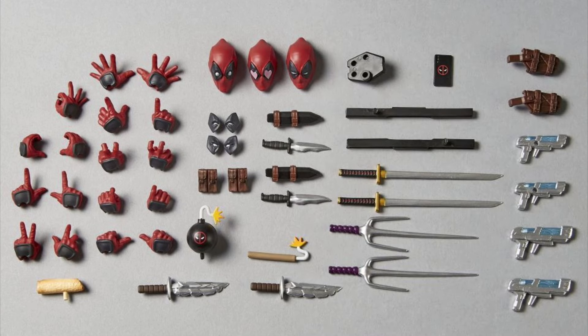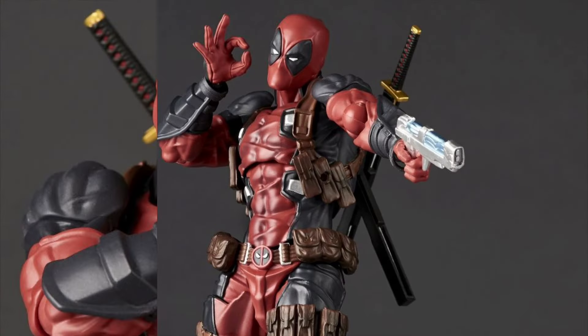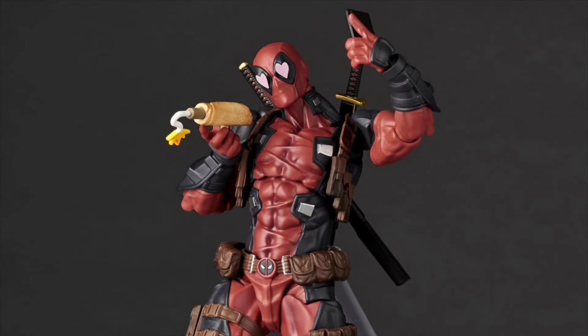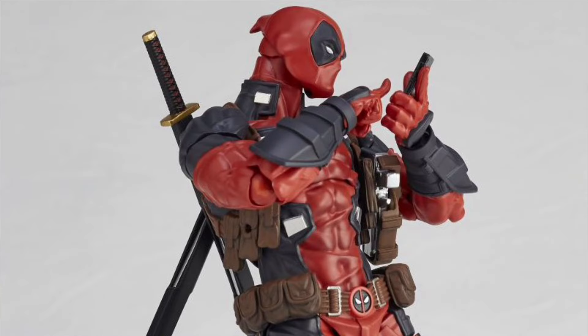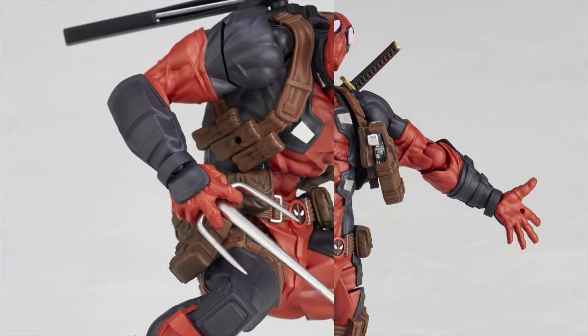You got some extra heads and hands, tons of weapons and accessories. And you can make them look like a TikToker school girl with those freaking eyes and heart stuff and peace signs, or you can make them look like a Ninja Turtle — I'm thinking Raphael.